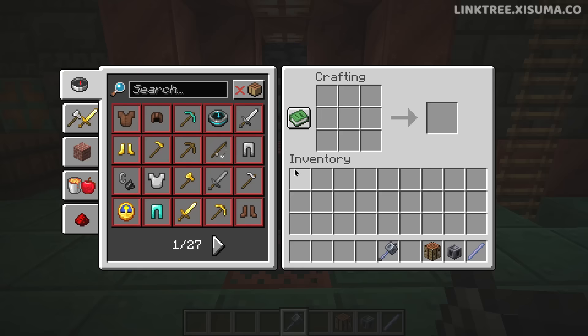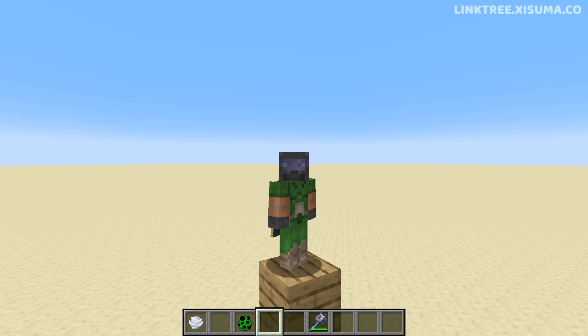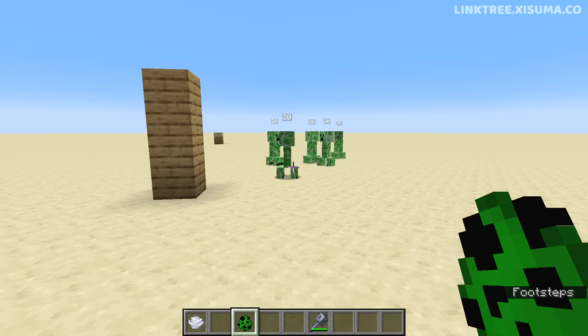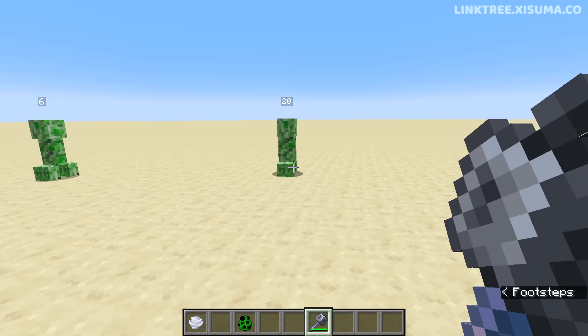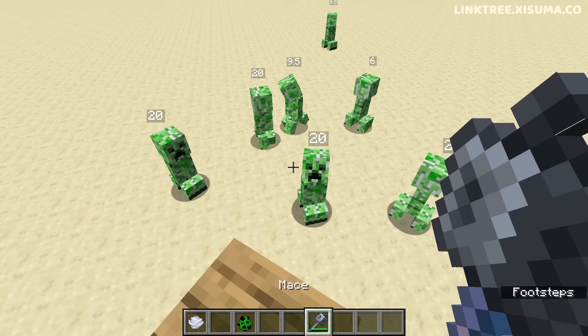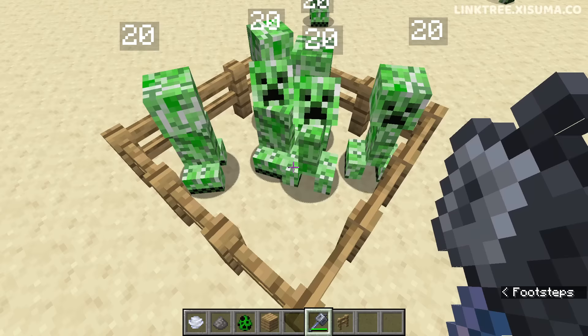Let's move on to the new combat weapon of this update: the Mace. You've probably guessed how to craft it — yes, a breeze rod and a heavy core. In a test world we can see the health of mobs we're about to attack. The mace does seven attack damage on a basic swipe, but when you jump and fall down to strike, it does significantly more damage. This weapon relies on the player falling to deal increased damage — jumping from height results in a one-hit kill.